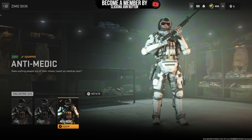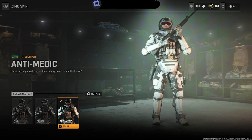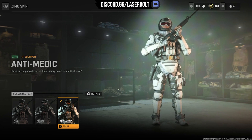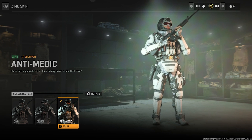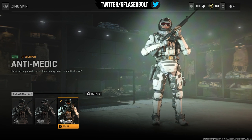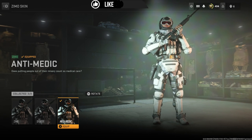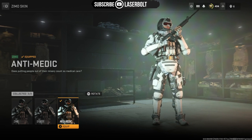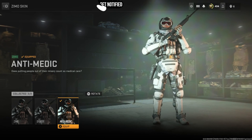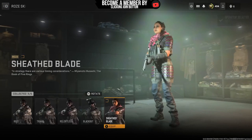The next one is none other than the Simo skin — the Anti-Medic. This skin is one of the best-looking skins for season one, not only because of the white but it just looks very awesome. You guys are able to get this once you complete White Lotus Tier Three. You complete the cave, find the sensitive documents, duck the boat, pick up the documents, exchange it with a sensitive contact, then exfil with it — and you are able to get this amazing Anti-Medic skin. Does putting people out of their misery count as medical care? It sure does.